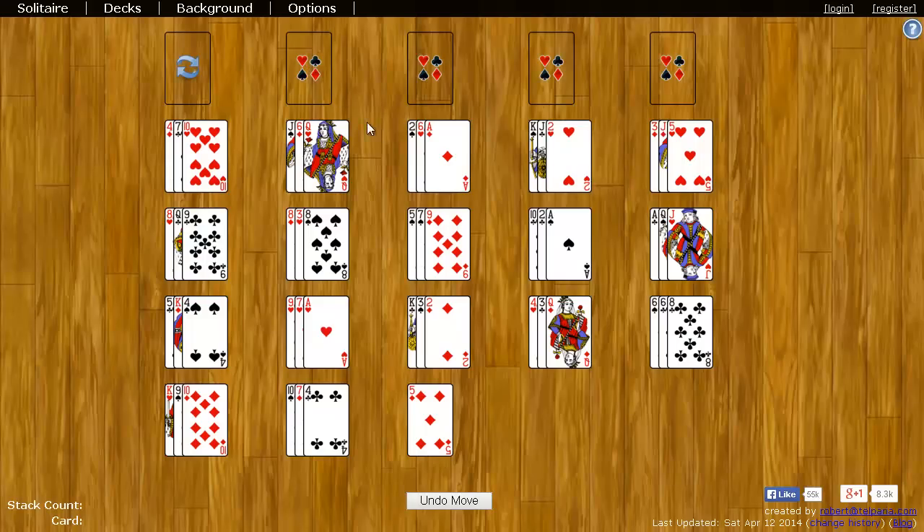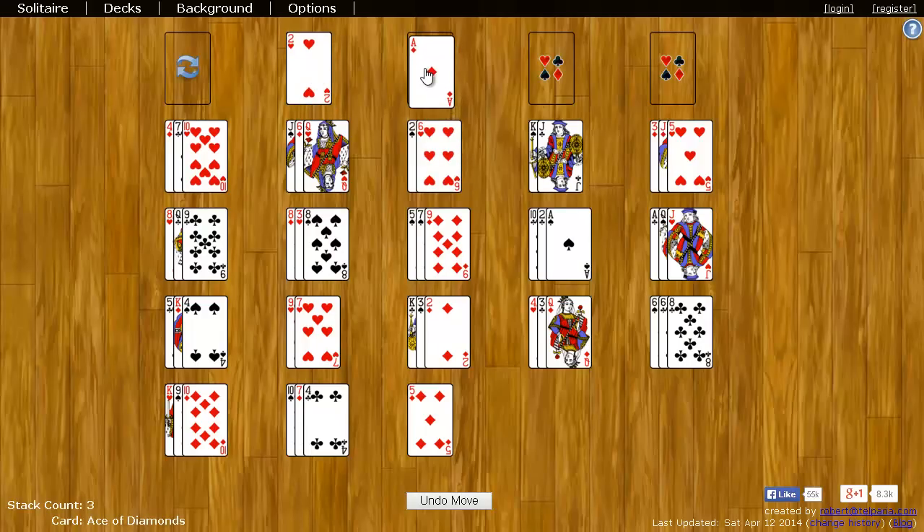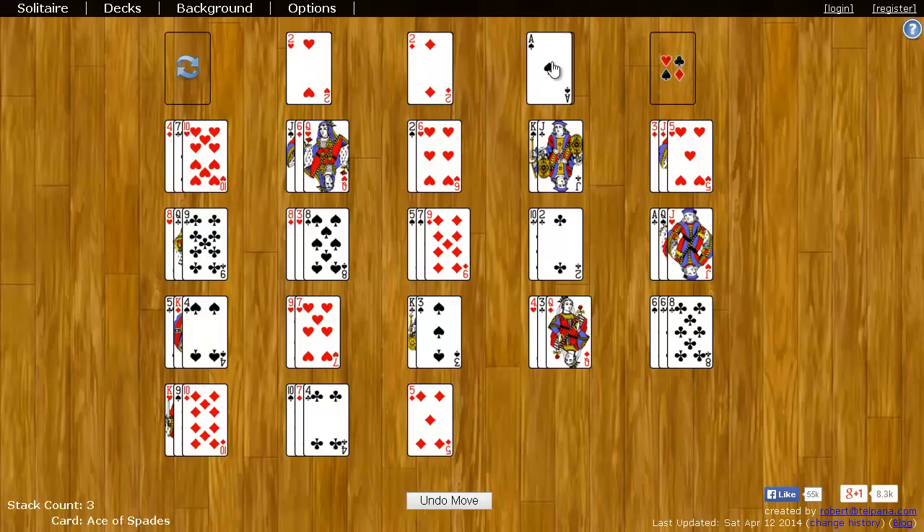For example, I can take this ace of hearts and I can put it up here. The next card I need here is the two of hearts, so I'll take that and put it here. Take the ace of diamonds, put it here. Now I need the two of diamonds — there's the two. Next I'll need the three of diamonds. I can take this ace and put it there, and so on and so forth.